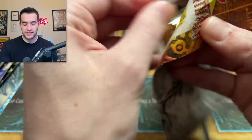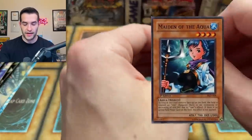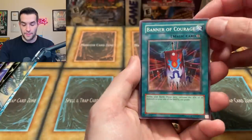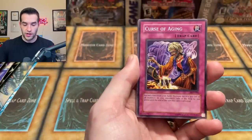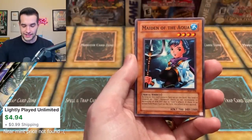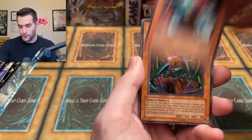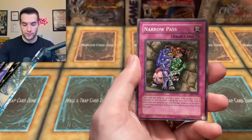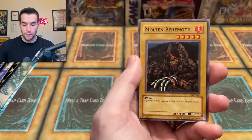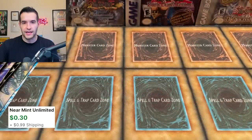Pharaonic Guardian will save us. Let's see if we can get a good pull. Metamorphosis, Trap Dust Shoot, Maiden of the Aqua, Dice Jar - there's some great options. Banner of Karaj, Curse of Aging, Yomi Spirit, Maiden of the Aqua - yes! This is one of the most expensive cards. A Claw Scorpion, Swarm of Scarabs, Narrow Pass, Molten Behemoth. Will it be a foil? Dark Designata - Jack Atlas is at it again.